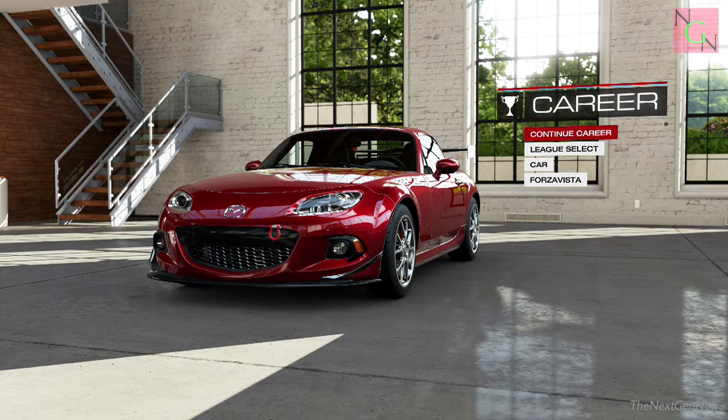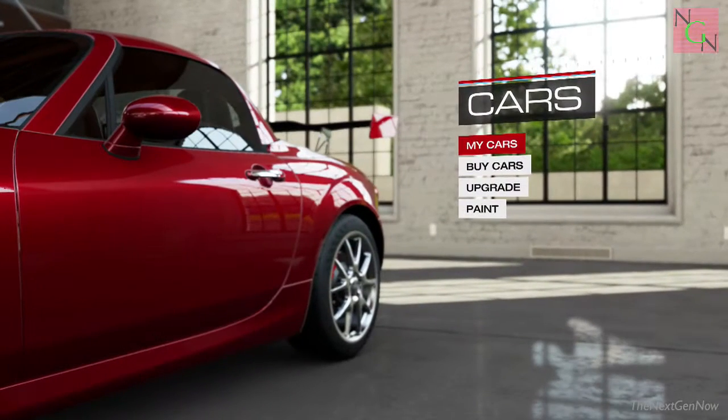Welcome to part 3 of my Let's Play series for Forza Motorsport 5. If you've watched my previous two videos, you'll know I started the game in the Mazda MX-5. I found the tail end was a little bit too slidey for my liking, so I've attempted to combat that by fitting a rear spoiler and a matching front bumper, and I've also put on some new wheels.